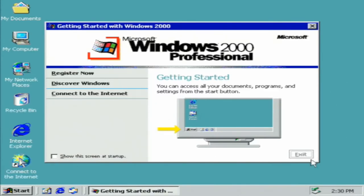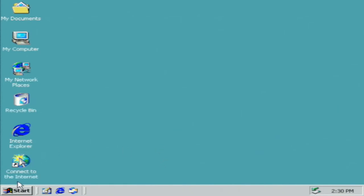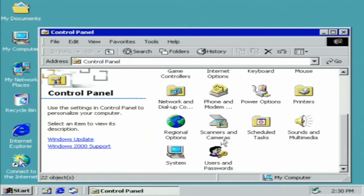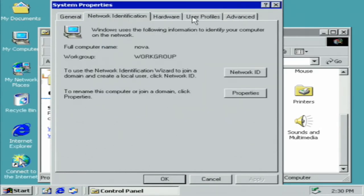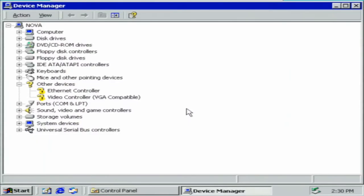Default desktop — let me turn this off. And goodbye balloon. Let's check on the device manager. Looks like it didn't identify the Ethernet controller or the video.